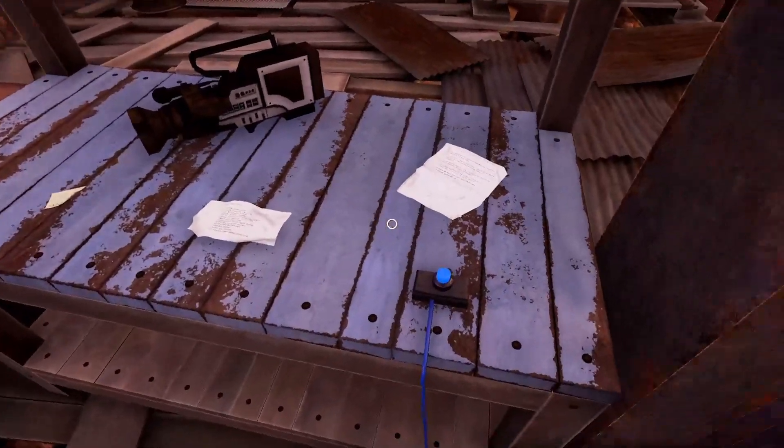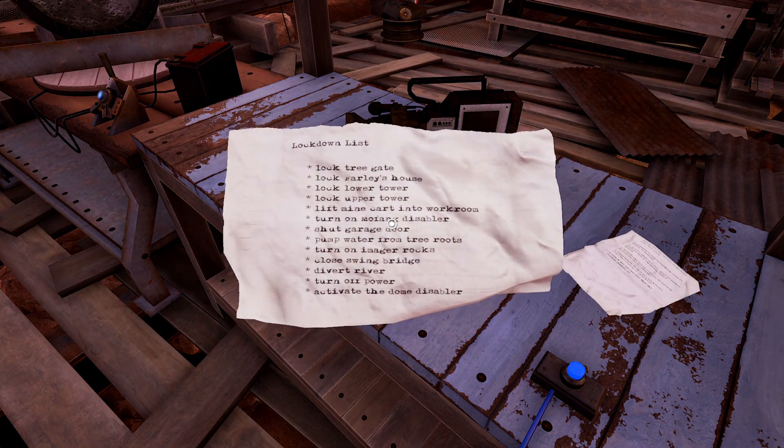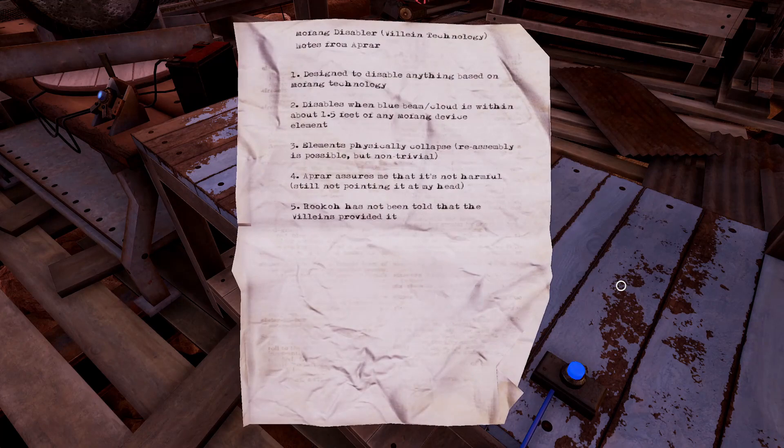Are these the same Mofang that they're battling now? Do you know anything else about that? Lockdown list: lock tree gate, lock Farley's house, lower upper towers, lift mine car into work room, turn on Mofang disabler, shut garage door, pump water from tree roots, turn on image of rocks, close swing bridge, divert river, turn off power, activate the dome disabler. I have a feeling we're gonna be undoing all that stuff. Mofang disabler - Valane technology, notes from APRAR. Designed to disable anything based on Mofang technology. Disables when blue beam or cloud is within about one and a half feet of any Mofang device element. Elements physically collapse. Reassembly is possible but non-trivial. APRAR assures me that it's not harmful - still not pointing it at my head. And Ruko has not been told that the Valanes provided it.